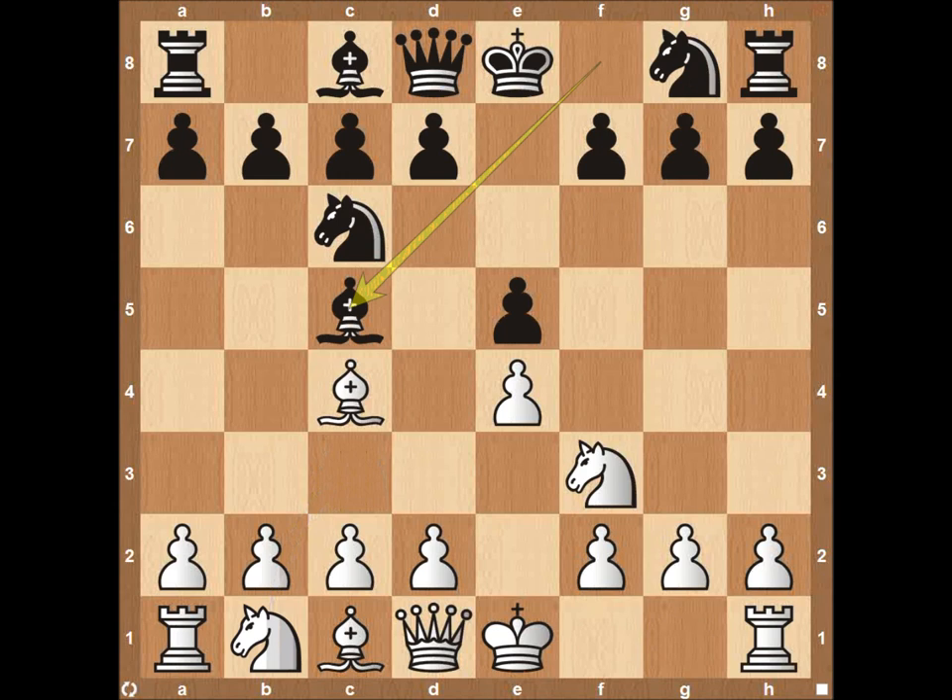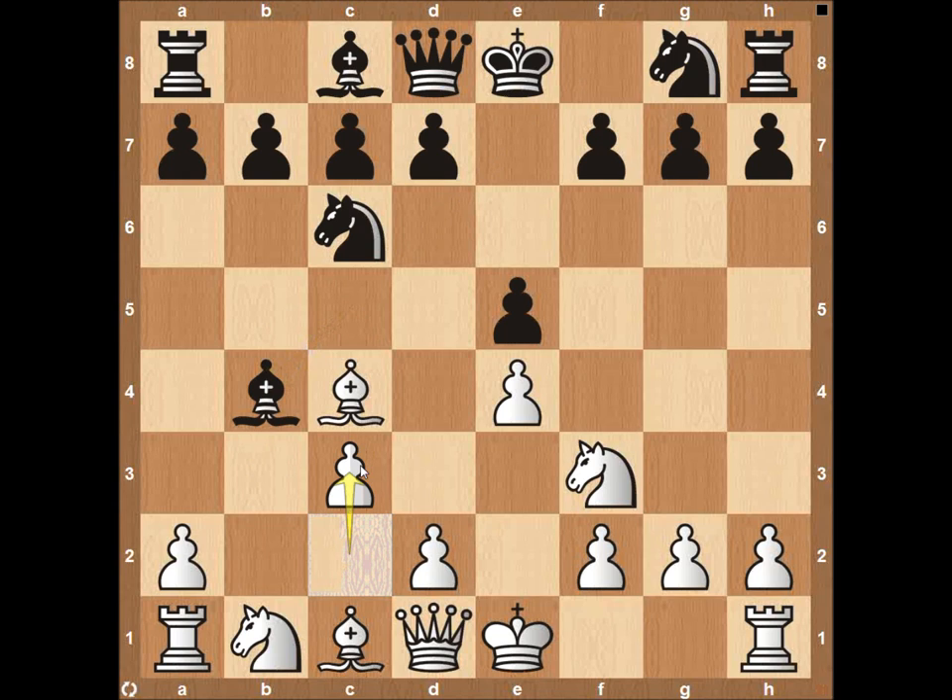Now white does have some options and doesn't have to go for the quiet game. Instead, white could go for a slightly more aggressive opening — the Evans Gambit — which is pawn here to b4, giving up material, and then playing pawn here to c3 after the bishop moves back. Let's say it comes back to a5, then pushing forward with pawn here to d4, trying to break up the center of the board, which is going to be a very, very aggressive move.